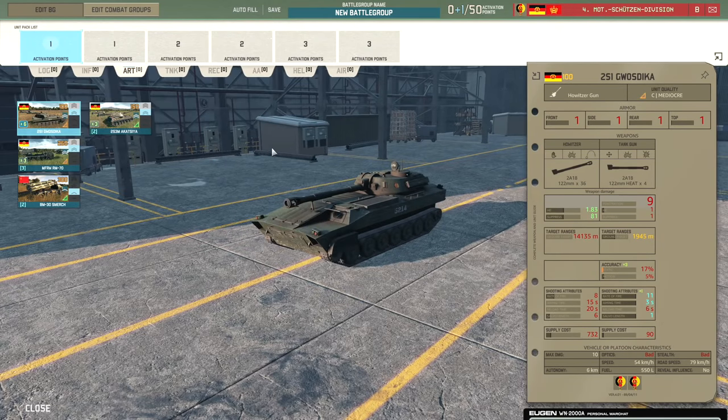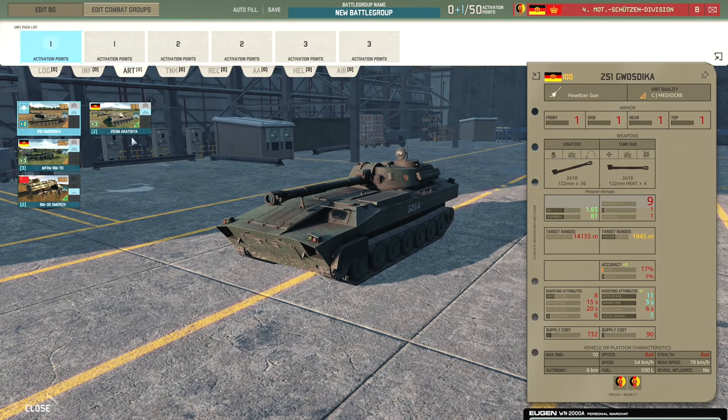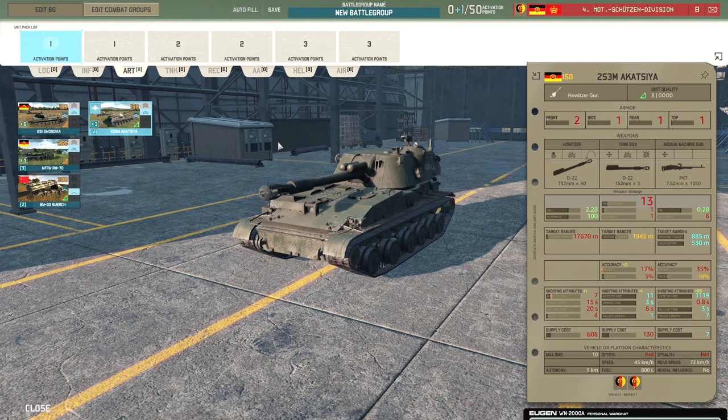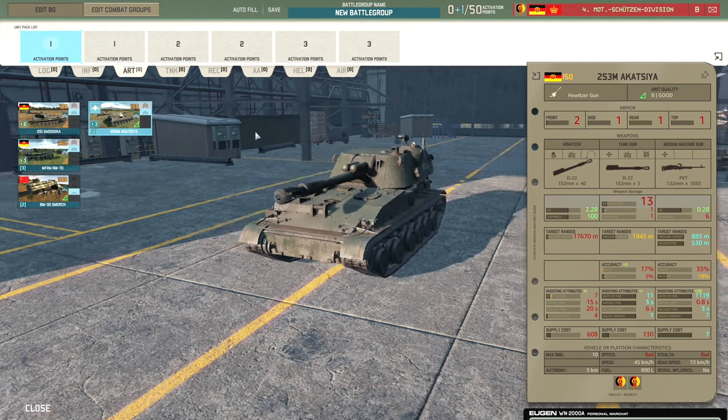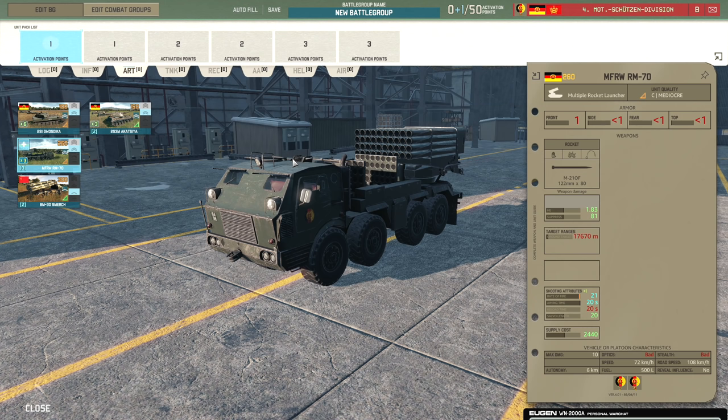Moving on to the artillery tab. We've got the Kvostika as an option at 100 points apiece — relatively cheap and you can bring them in quickly, though there's only one card. There are two cards of Akatsaya, which are a little bit stronger with 2.28 HE on their main gun. Then there's the RM-70 which fires salvos of 20 rockets. When a rocket artillery unit fires its entire salvo at once, all the rockets tend to land on the left first then slowly go right.